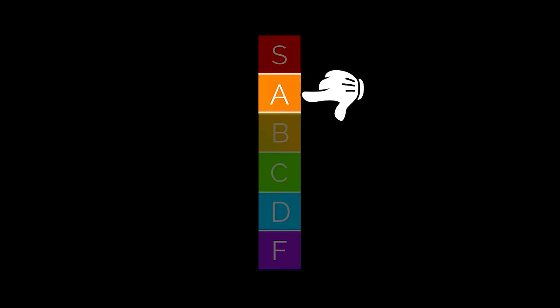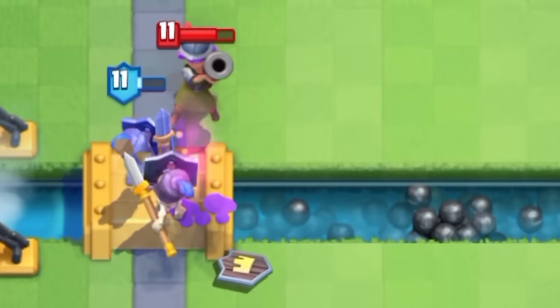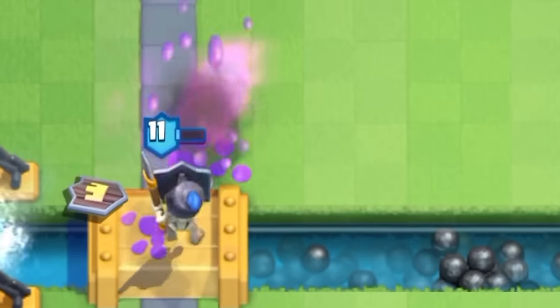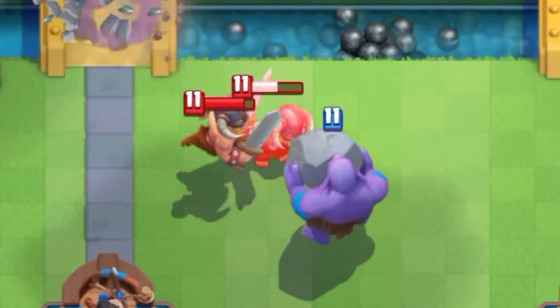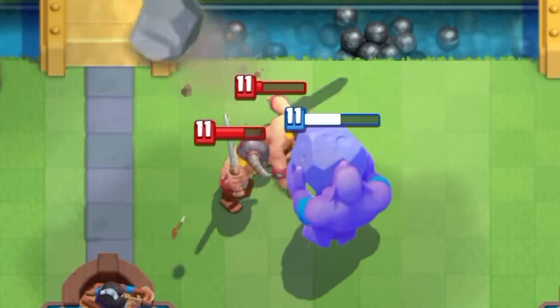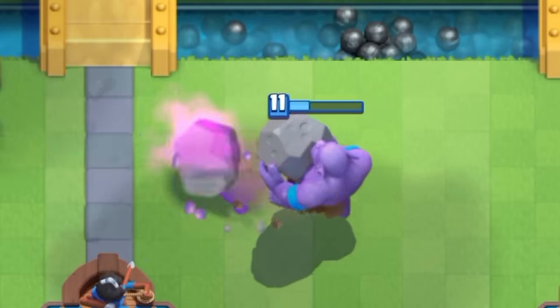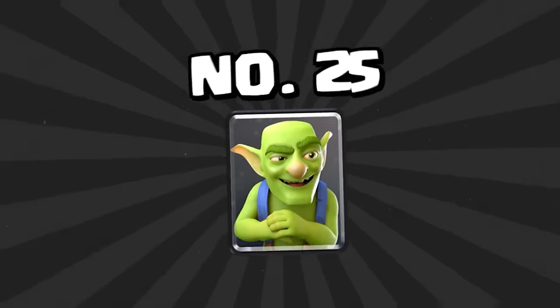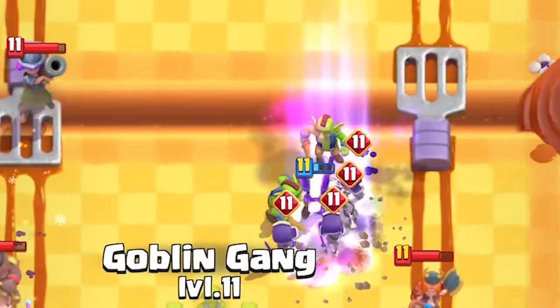Starting off A tier with number 27 is the Guards. The Guards buff was one of the best buffs Supercell has ever done — it's a very good card now, just not a top-tier card. At number 26 is the Bowler. The Bowler's use rates skyrocketed after the Little Prince was introduced — it's a great counter to the Little Prince, and until he's completely out of the meta, Bowler use rates are not going to drop back to normal. At number 25 is the Goblins. The Goblins nerf a couple of balance changes ago knocked them down much further than I thought — I thought they would still be a top-10 card, but they are no longer that.